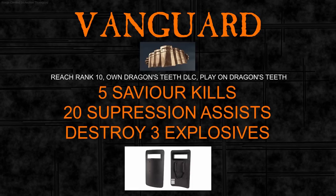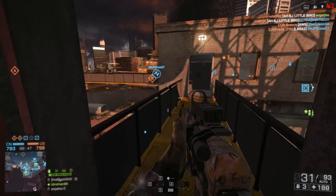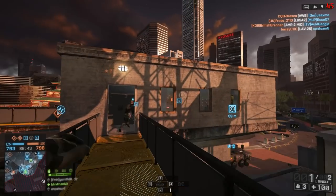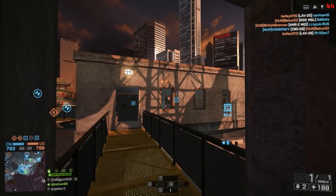Those are all kind of random. Saviour kills you can't plan for, Suppression Assists you can't plan for, finding explosives you can't plan for. This is all random stuff that you're just going to get through gameplay. Some of this footage you've seen before in the Bulldog and MPX videos, because while you're getting kills for those you're going to be getting Suppression Assists and Saviour kills.